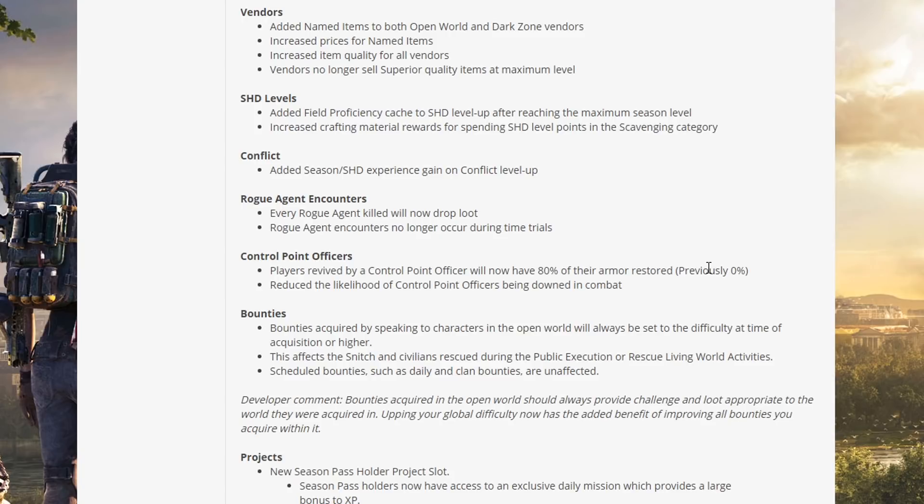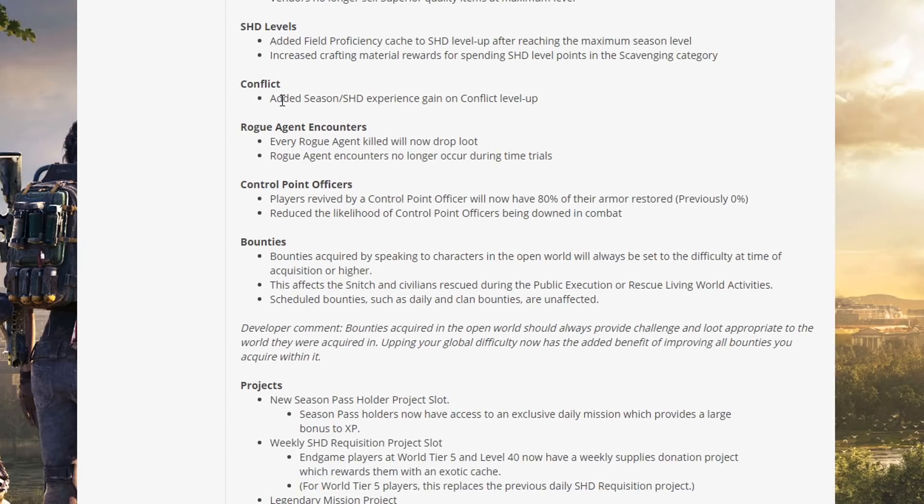Shade levels: added fill proficiency cast to shade level up after reaching maximum season level. Increased crafting material rewards for spending shade level points in the scavenging category. I think there just needs to be an increase in crafting materials in general — the amount you can hold — but also more ways to use them, as most people are probably already full. Conflict: added season shade experience gain on Conflict leveler.